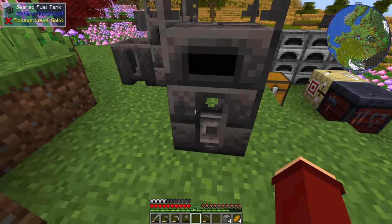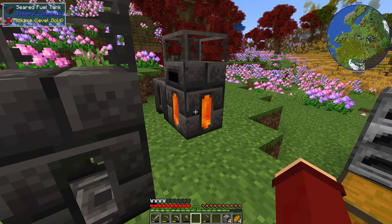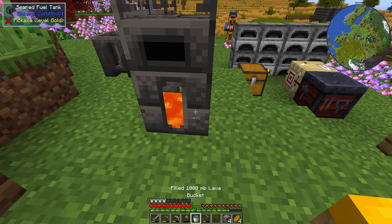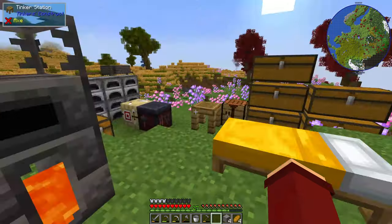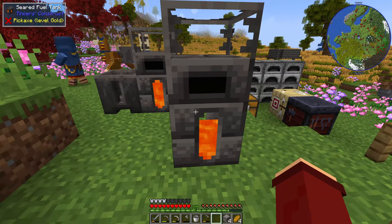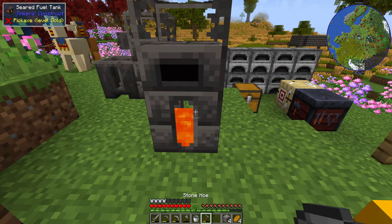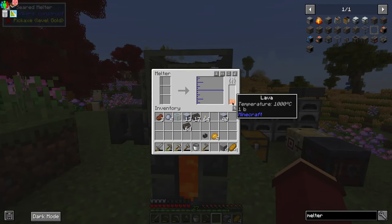So why is it finding no fuel when we put this tank below it? Well, you need to put lava in the tank. I'm not going to show you how to get lava — you know how to get it in your world. There are lava pits all around, or you can mine down to bedrock level. This tank can hold up to four buckets of lava, and as it smelts things down it will use that lava, so keep that in mind.